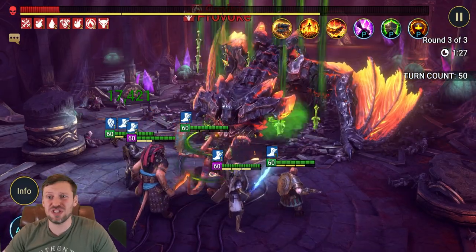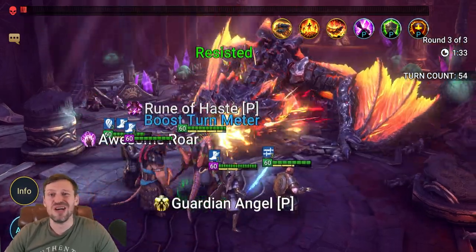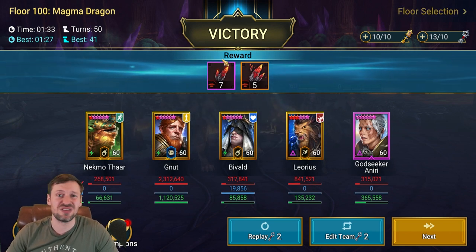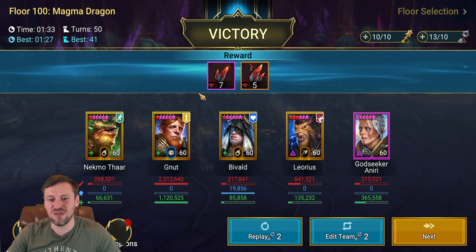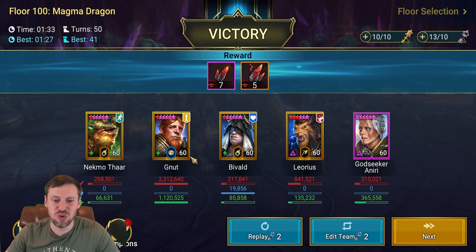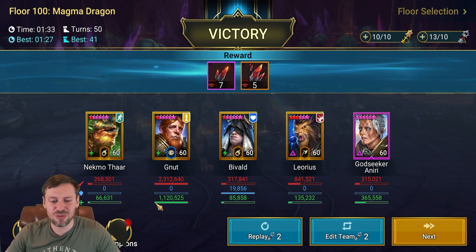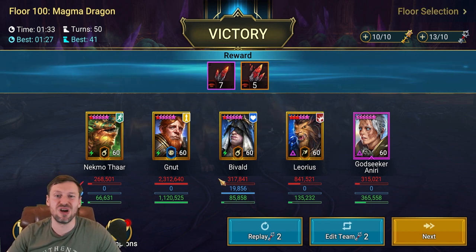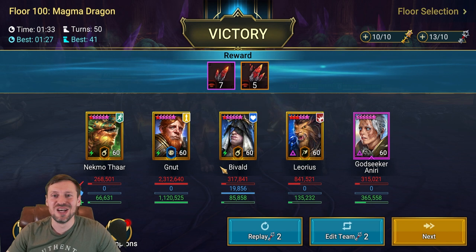Being able to speed farm this is a big deal. For most of my end game dungeon boss runs on Doom Tower, runs are about five minutes each. Seven bosses times five minutes is 35 minutes, whereas we're doing it in about two minutes — that's 14 minutes total, saving a lot of time. As you can see, Gnut did 2.3 million damage, Liores at 800k, and the rest not really doing much. Gnut has done the most healing as well, probably from Necmo or Bivald throwing out Leech.